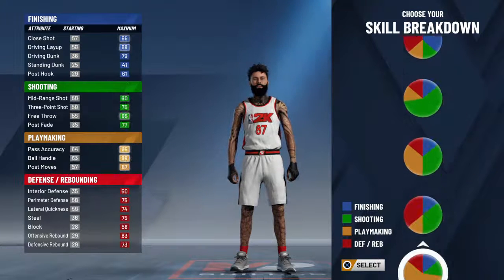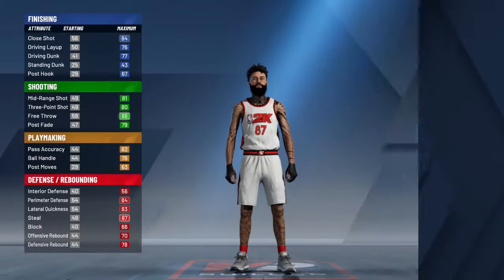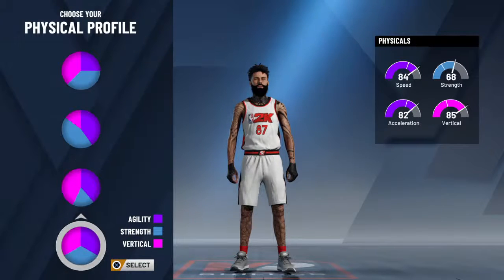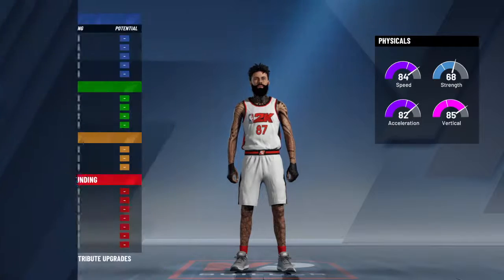You want to go with the shooting and defending pie chart. Then you want to go with either the vertical or balanced pie chart. Personally I went balanced.